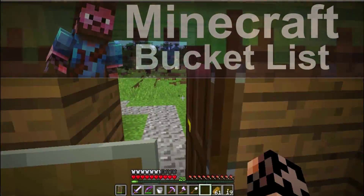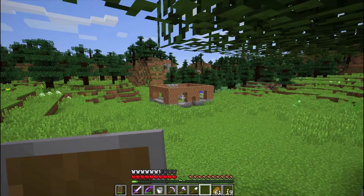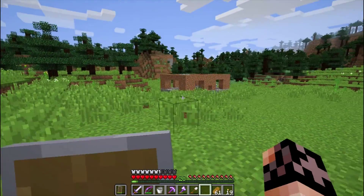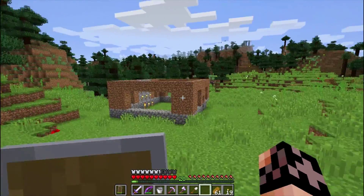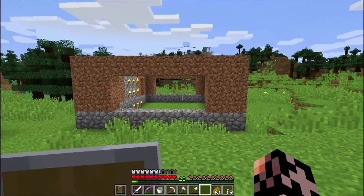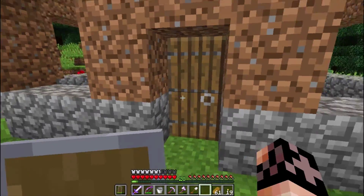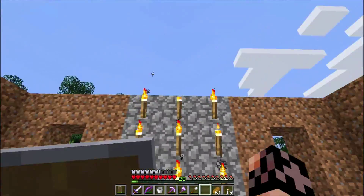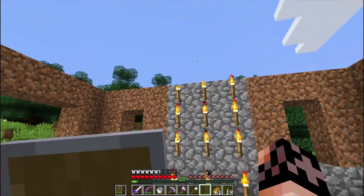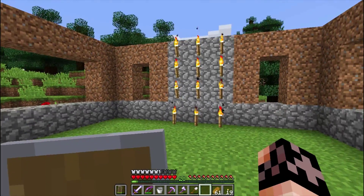Hello ladies and gentlemen, welcome back to KoiPlay's Minecraft Bucket List. What's this? I've never seen this before. This was not here. Why is there a bunch of dirt arranged in a little square fashion? It's got even a little spruce door attached to it and some cobblestone, but no glass yet, and a bunch of torches right here. What in the world would this be?